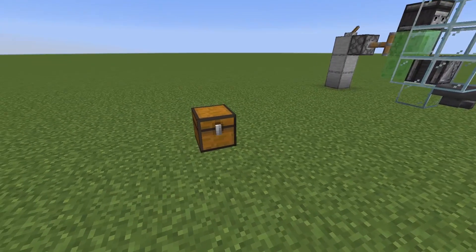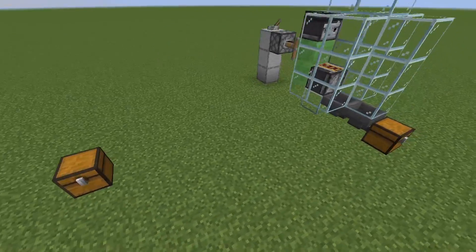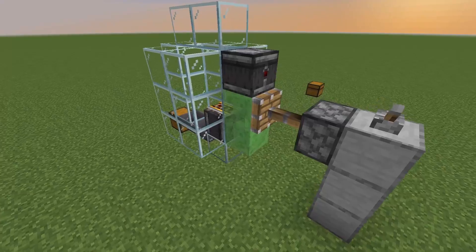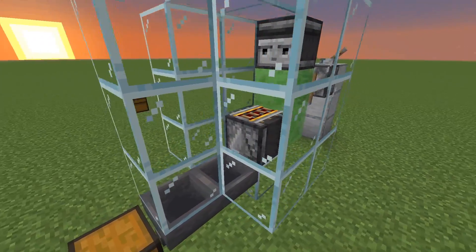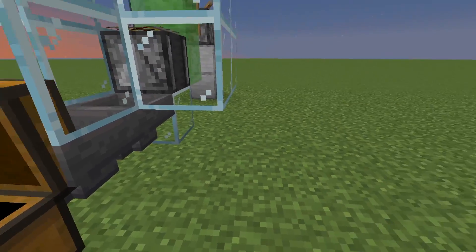This machine works with any type of rail you want. So you can use activator rails, regular rail, powered rails, and the detector rail. It works the same for every single one of them, so you can get any type of rail from this machine. This machine just duplicates the rails and then pushes them into the hoppers here where you get your rails.